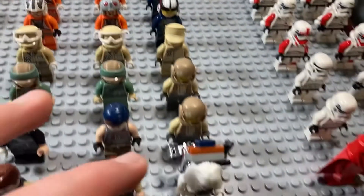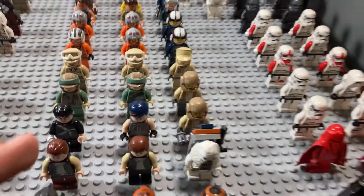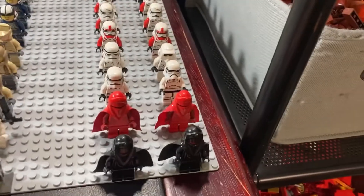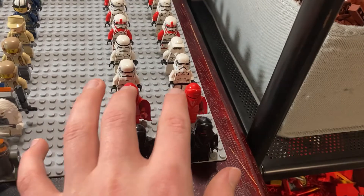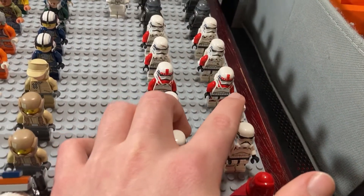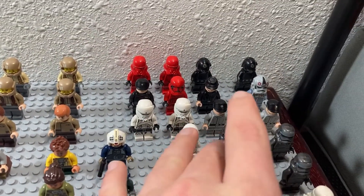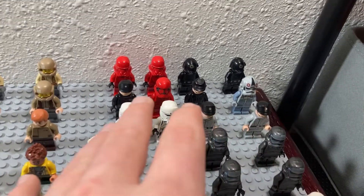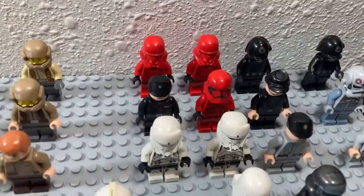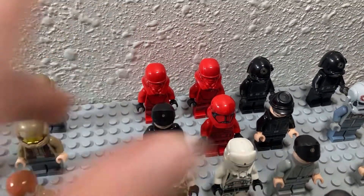Now we have my resistance people. Then we move on to Empire and First Order. We've got these guys and the Red Guards, some regular troopers, scout troopers, shock troopers, jet troopers, shadow troopers, officers, pilots, a snow trooper, and then heavy tank pilots. And then my First Order from the Sith trooper battle pack.